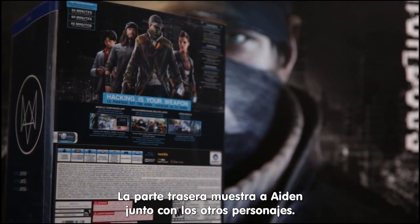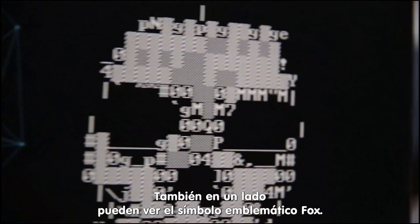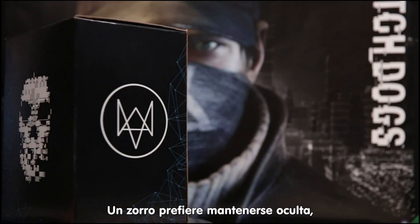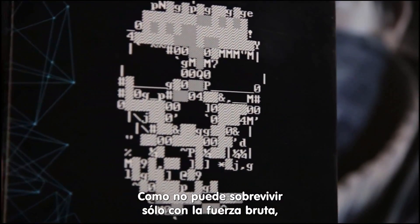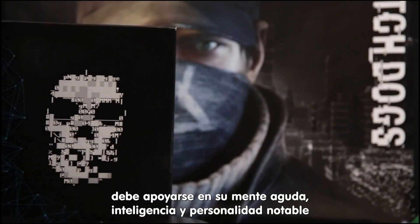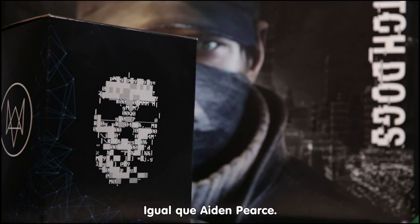The back of the box shows Aiden alongside the other characters of the game — you'll be able to learn a bit more about them very soon. You'll also notice on the side the emblematic fox. A fox prefers to remain inconspicuous, choosing subtlety and cunning over brute strength. Because it cannot succeed using brute force alone, it must rely on its sharp mind, intellectual skills, and engaging personality to gain resources and outsmart its opponent — just like Aiden Pierce.